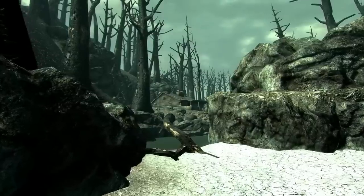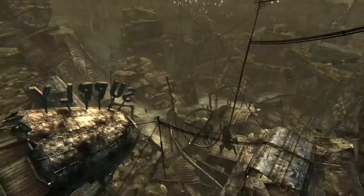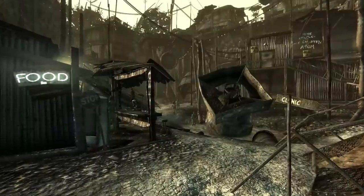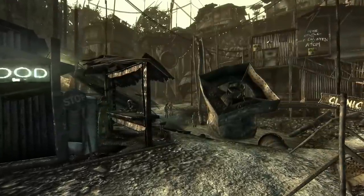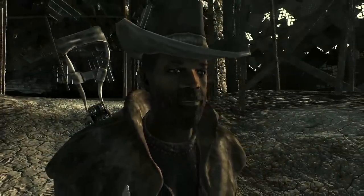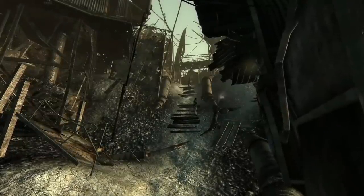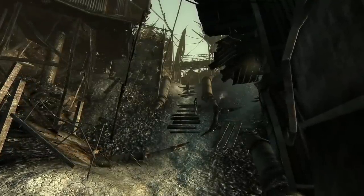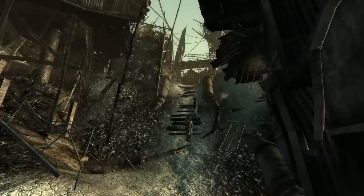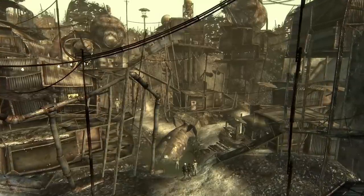In Fallout 3, there is a tremendously big wasteland to explore in the former capital of the old US of A. Likely the first place we all encountered after leaving the vault was Megaton, a settlement built out of the shells of old airplanes that hosts an undetonated atomic bomb as a city center. Lucas Sims is the acting sheriff of the town, spending his free time taking care of the mayoral duties. Sheriff Sims is an excellent judge of character, and will have different unique dialogue depending on the player's karma level.